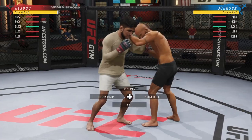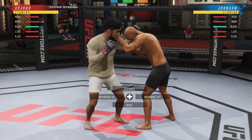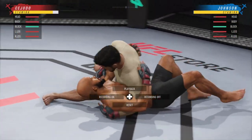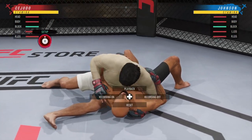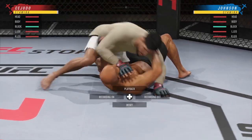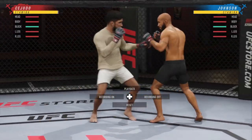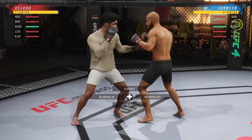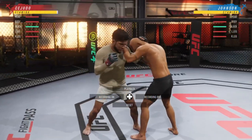First things first, I'm going to get the clinch with Henry Cejudo. I'm going to input R1 and X, and if your fighter has this in his moveset, you're going to be able to hit this headlock to a hip toss, take them right down to side saddle — a very dominant position. If you go forward with R1 and X, you get this little trip going forward and you can knock them down so you can try and jump into their guard.